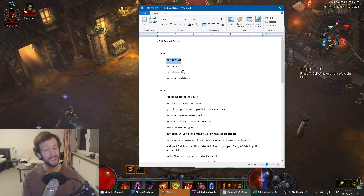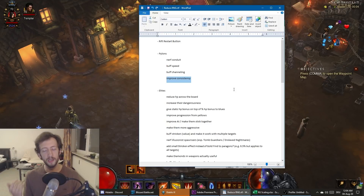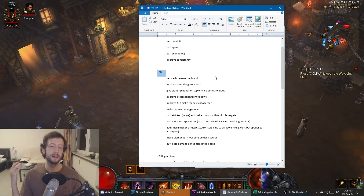Overall, Power pylon is generally doing its job well. Conduit is too high, Speed and Channeling are too low. The Shield pylon is fine — no one is really sad about finding a Shield pylon, you can use it to progress faster as well in most cases.